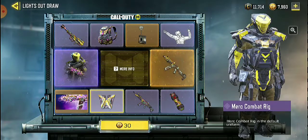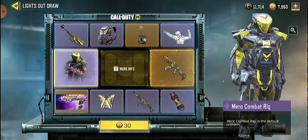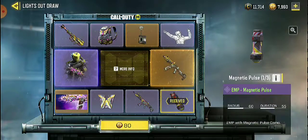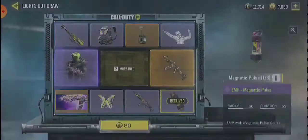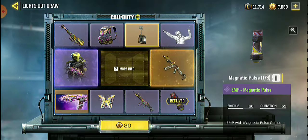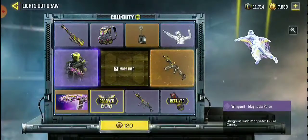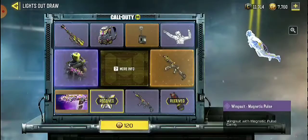Alright. I got the EMP grenade. It almost went to the skin on the first try. Well, darn. Alright. I got the Wingsuit. As expected. Alright, 120.